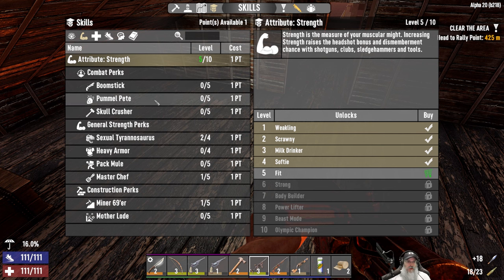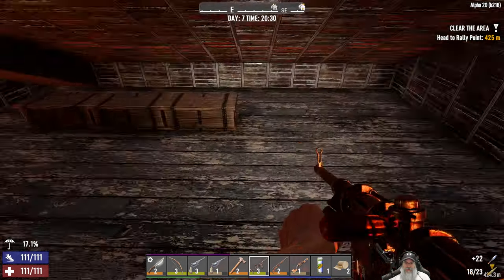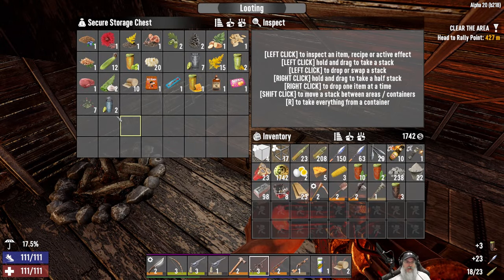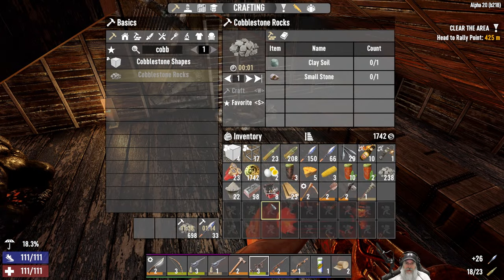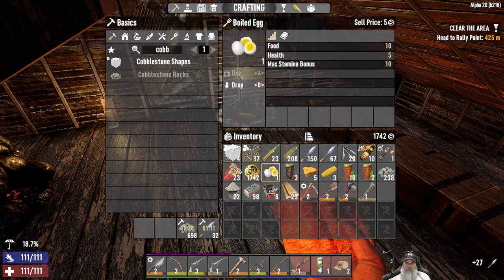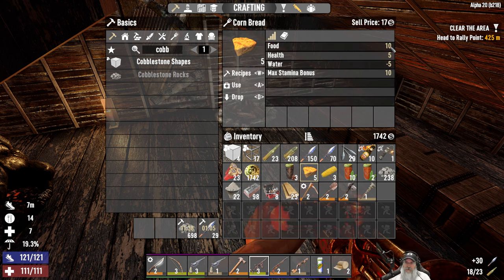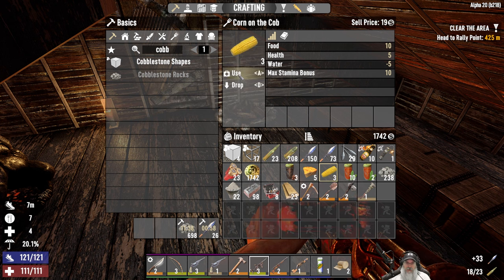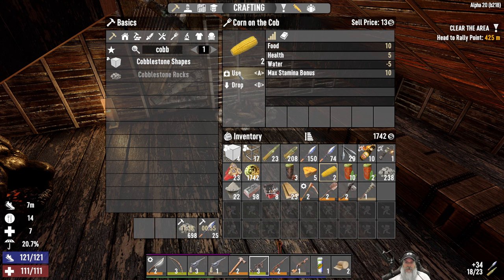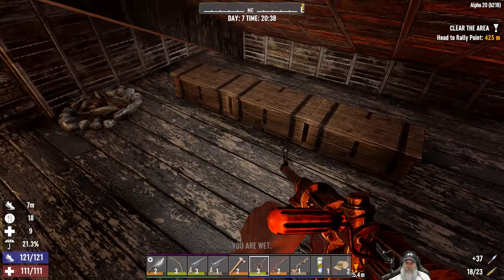We're just going to have to not get hurt — like that's going to happen. We have one more skill point available — I think we'll put it into Sexy Rex to give us a little more stamina on horde night. We're also going to take these two coffees and all of these red teas. Let's eat two boiled eggs — we get ten food from these but they do take away five water, not that that's a problem for us since we're pretty good on hydration. Grab a couple corn on the cobs and that should get our food up nicely.